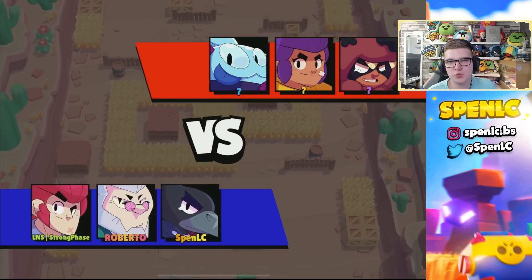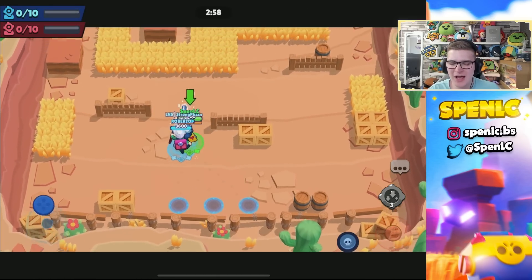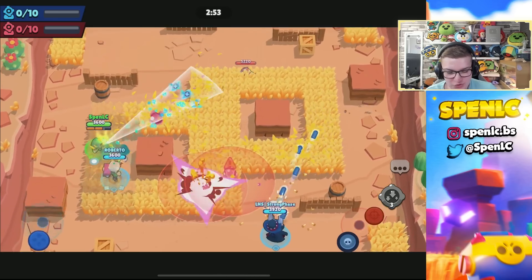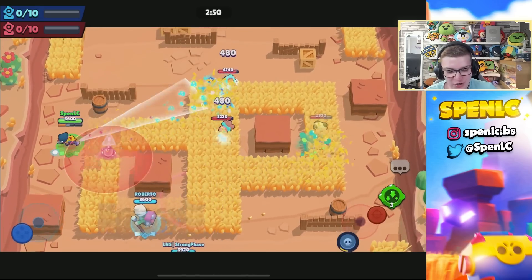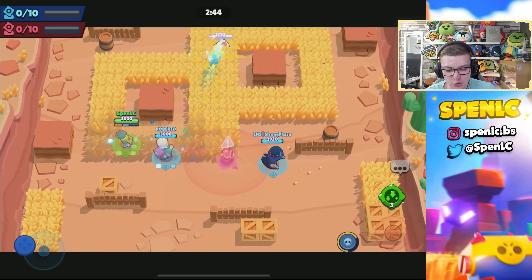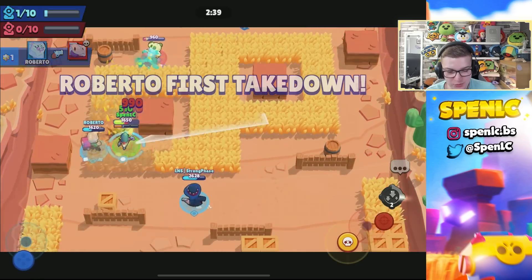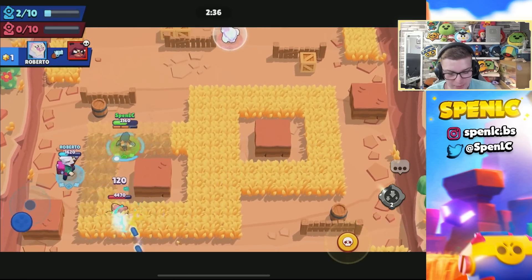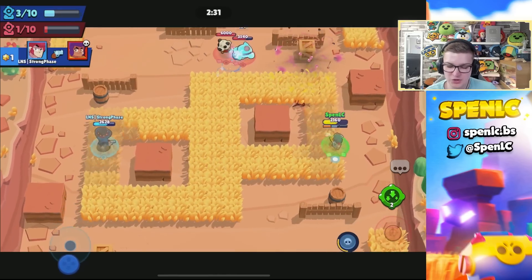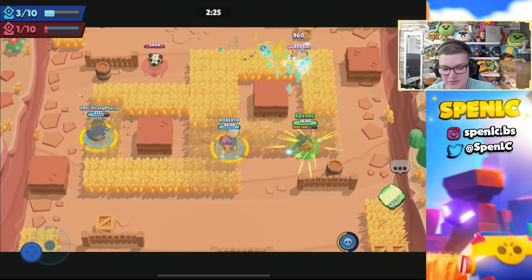Jumping into the third best brawler to use the new vision gear on: it's going to be Crow. I initially felt the vision gear would be overrated with him, just because he already scouts bushes for five seconds with his normal poison. But if you think about it, it's going to extend his vision for another two seconds — so enemies are going to be poisoned by Crow and then vulnerable for an extra two seconds after that.